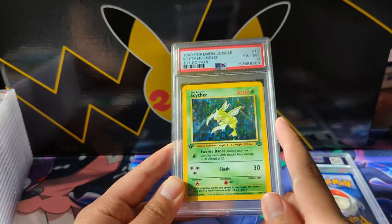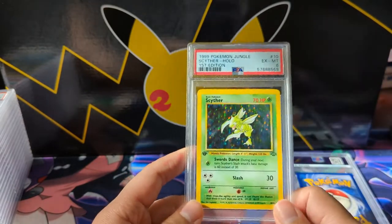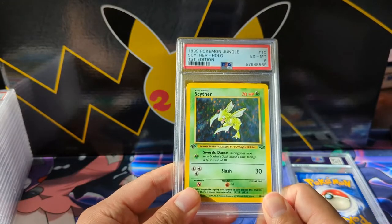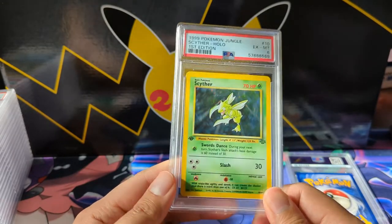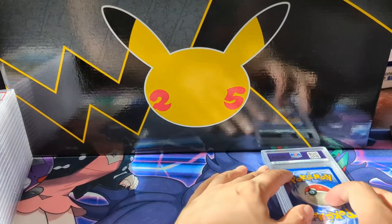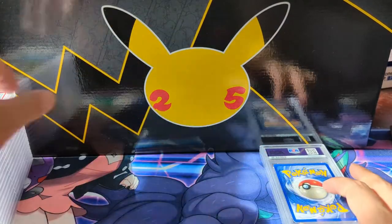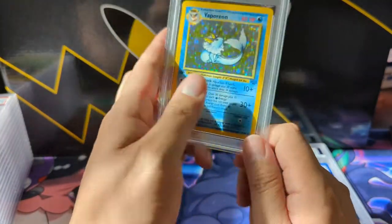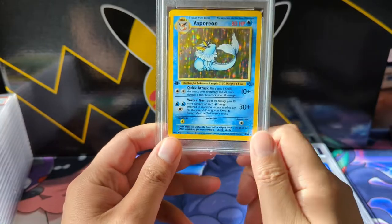Let's take a look at this card — definitely a little beat up. It is the Scyther First Edition, coming all the way down to a 6. A lot of these low grades are a little disappointing, and it's kind of like — was it worth it to submit these versus just having them in a binder? But considering I got these at the $10 price point for the grading fee, it's worthwhile almost no matter what grade you get.